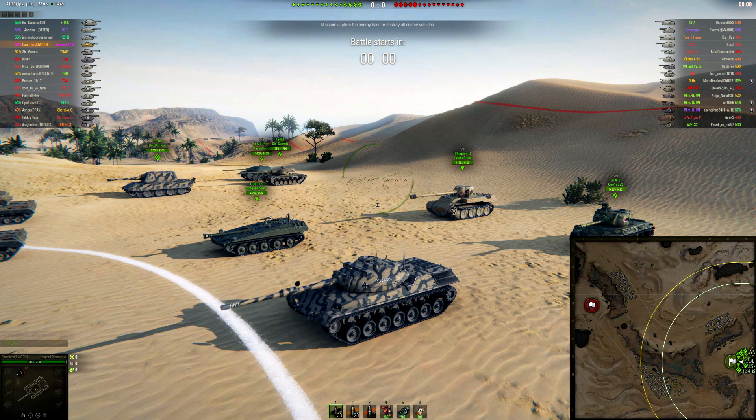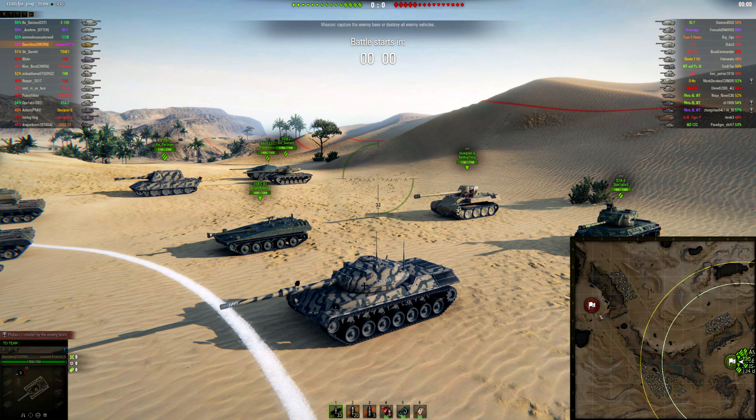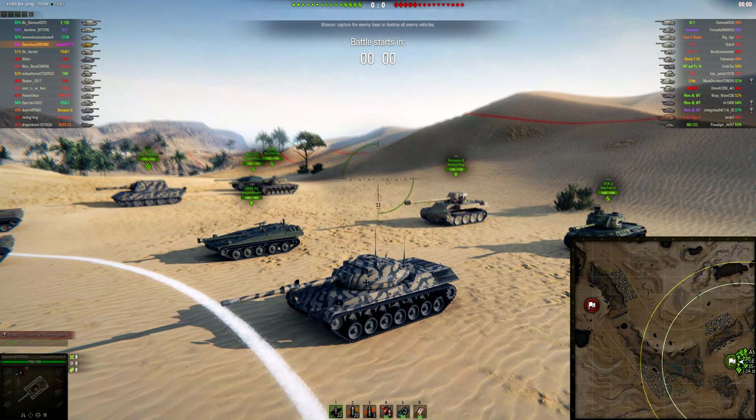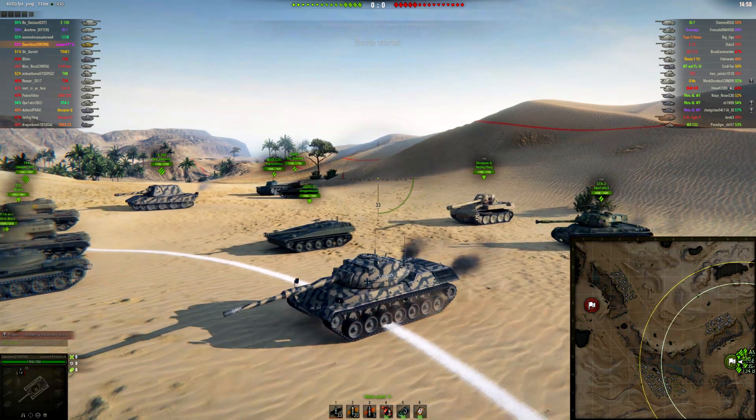Their team has some tank destroyers that are probably going to be either camping on the base or, depending on how mobile they are, sitting up on the crest sniping. Judging by the fact that they don't have a lot of medium tanks, my strategy for trying to farm my last mark of excellence is to avoid anything up here because I don't think there's going to be a lot of farm there, and just take the middle — extend my great view range with coded optics and crew skills, and try to take shots without getting myself killed. Anyway, let's get the game started.